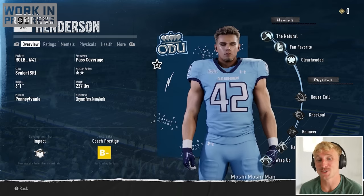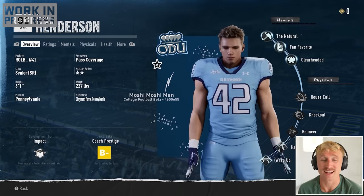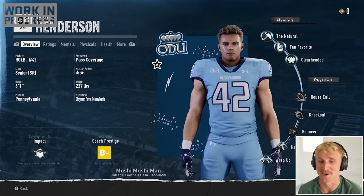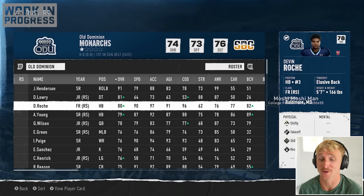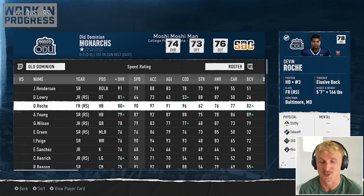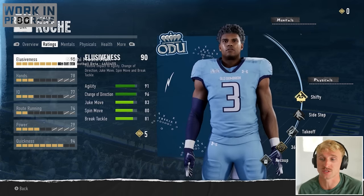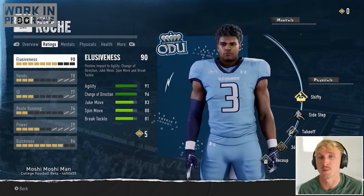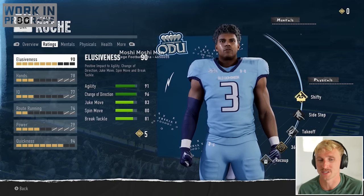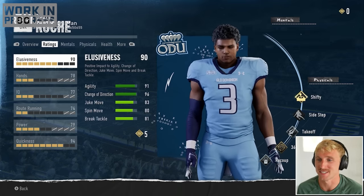The only bummer is Jason Henderson is a senior — we'll have exactly one season with our stud linebacker. There's a big drop-off after Henderson. Our next best player is D-tackle Denzel Lowry, a junior. Our third best player is redshirt freshman Devin Roche — 5'7", 166, with 90 speed and gold shifty. I'll earn skill points throughout the season to upgrade players, which is significantly different than Madden where players progress automatically. I'll definitely be investing some time into Devin Roche.